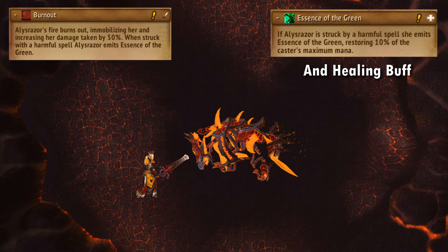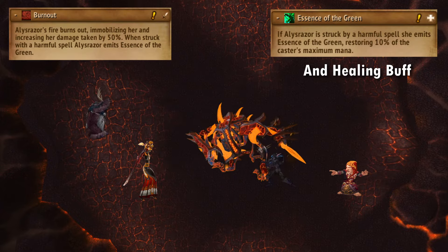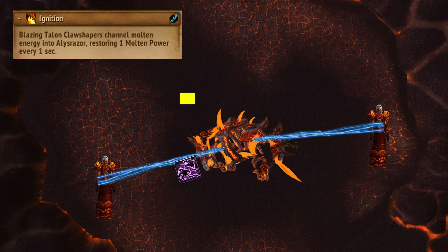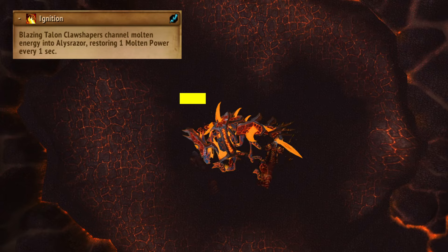She then crashes to the floor and gains a massive damage amp, so pop your pots and blast all of your cooldowns, and blast the absolute shit out of her. During this she recharges energy, and adds spawn to give her more, so grip them in and keep them interrupted while you blitz the boss.